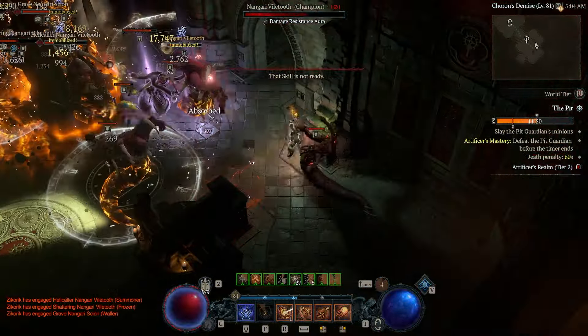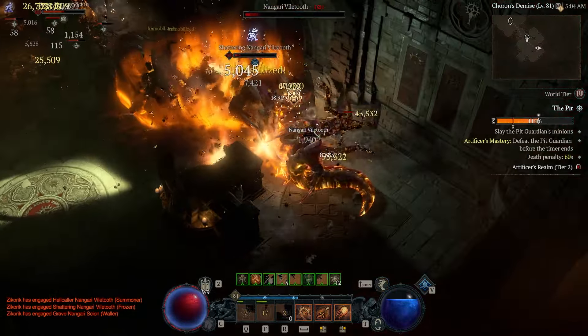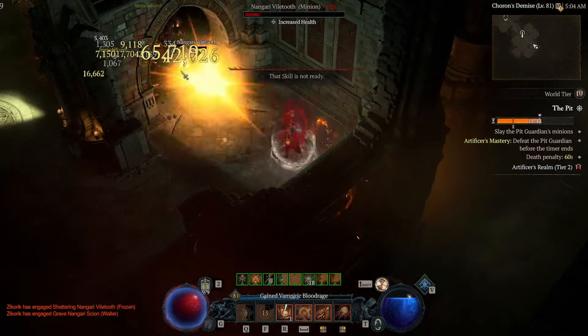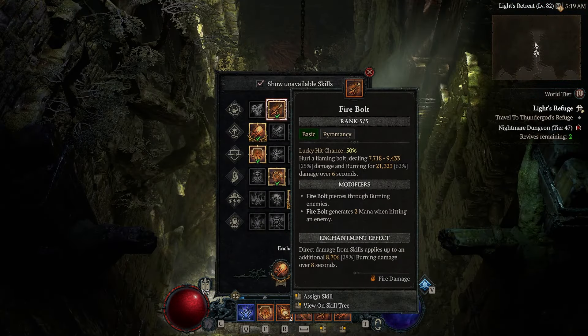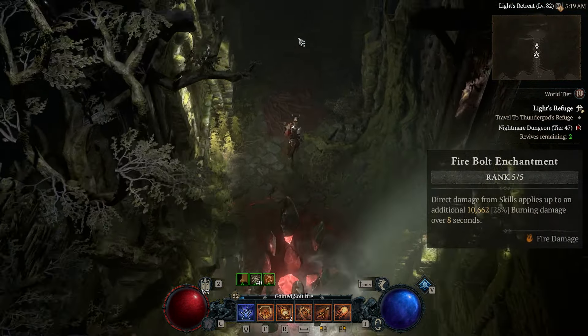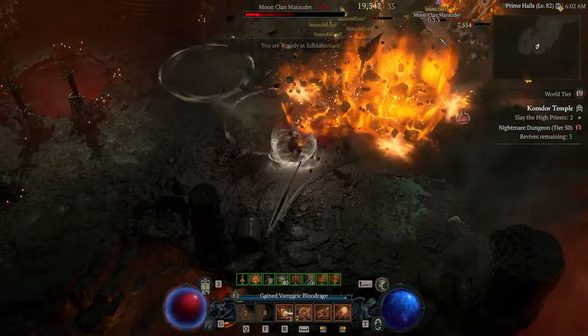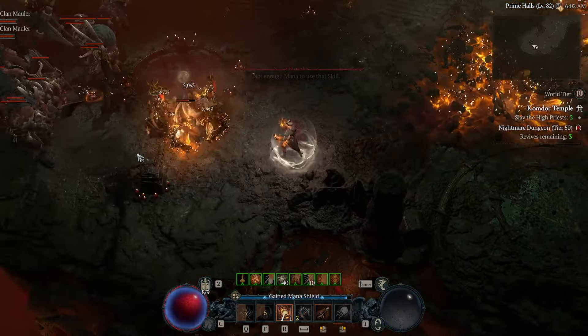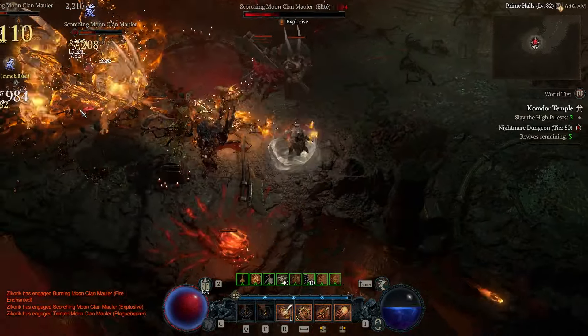As each mob dies, they will also explode for a 50% Fireball to everything around them. Anywhere you call down a Meteor will be burning, and anything that got hit with Meteorites will also be burning. For boss fights, I recommend switching your Fireball enchantment over to Firebolt quickly to turn that AoE cleave into consistent single-target burn damage. Then weave Firebolt and Fireball to finish everything off while continuing to proc Pain Gorgeous Gauntlets stacks. Then look for the next group of giant mobs to drop another Apocalyptic Meteor storm.